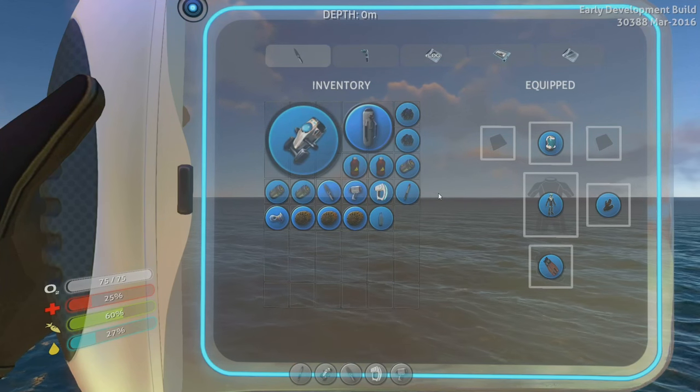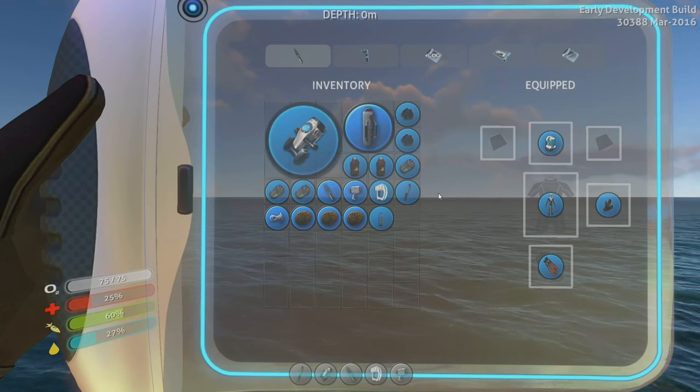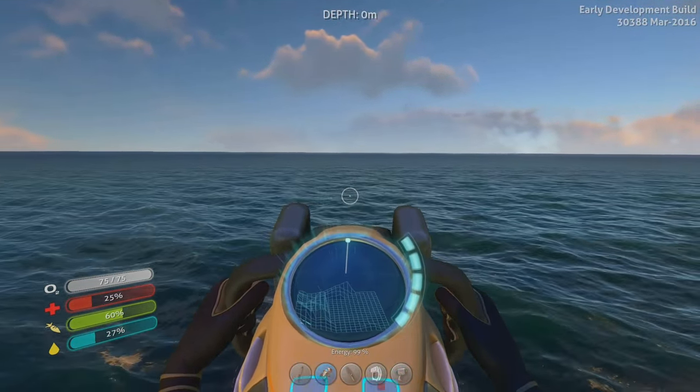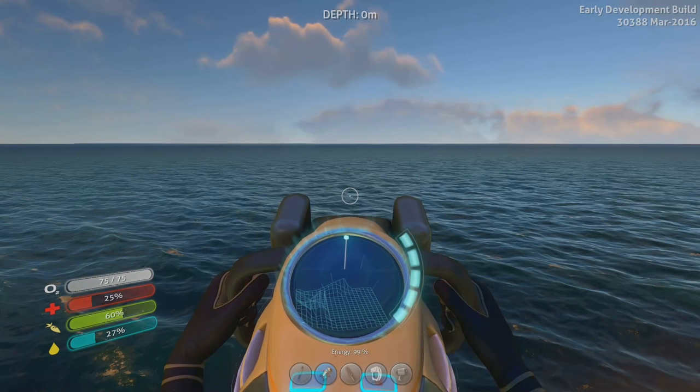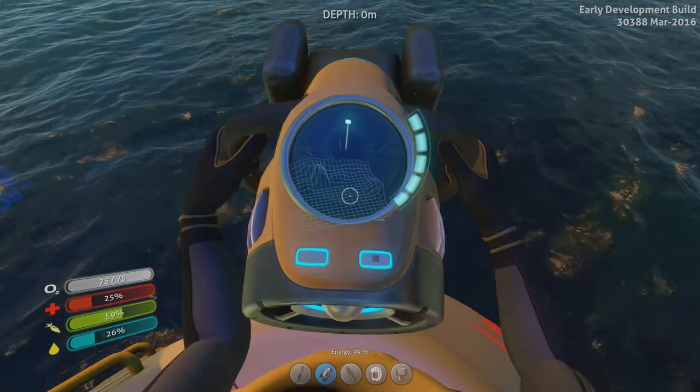The game is pretty much based around scanning fragments and unlocking blueprints, so that's what we're going to do. I'm going to try to find a wreck in this episode, and I know where one is — it's in this general direction over here — just to unlock some more furniture stuff, so I can build a nice little initial room when I start building my base.